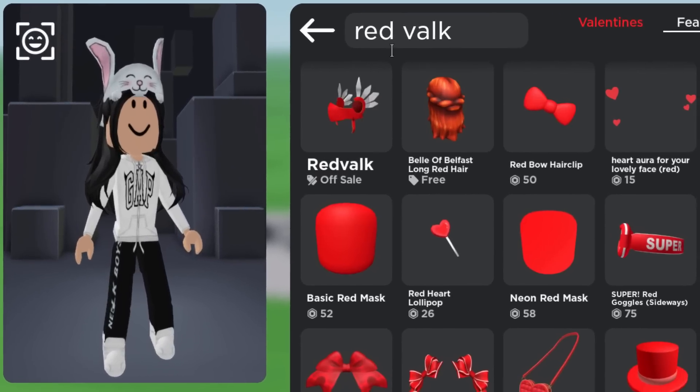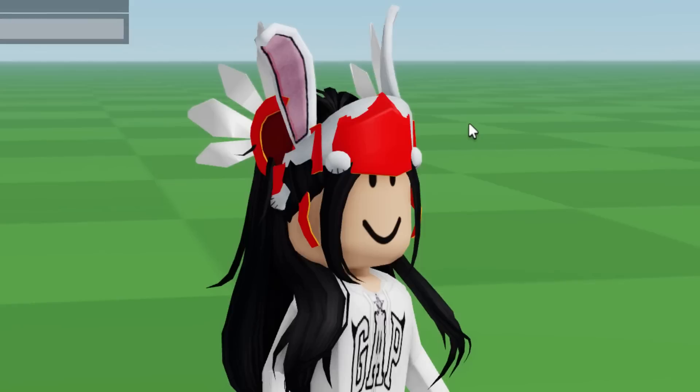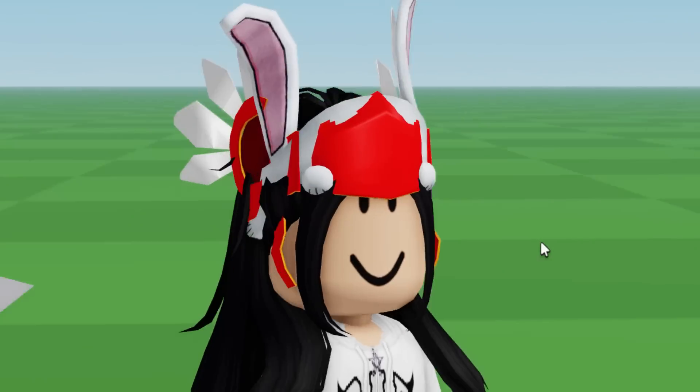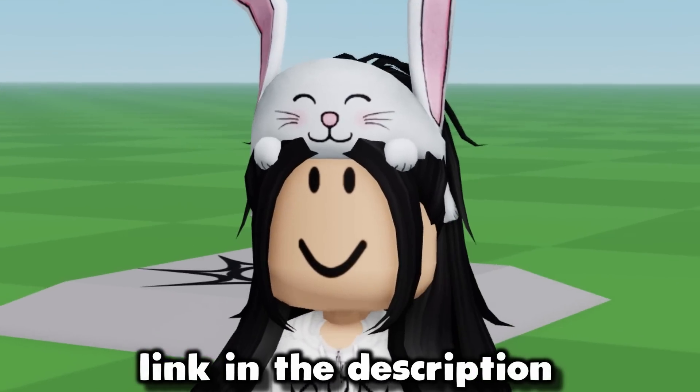None are appearing — I might have to type in red valk or something. There you go. So if we compare the two here, the front part is fairly similar, it's just the wings at the back. Obviously the bunny ears are a bit forward, but not terrible — they're kind of similar. By the looks of it, it's about to go off sale as well, but if you guys want it I'll link it down below.